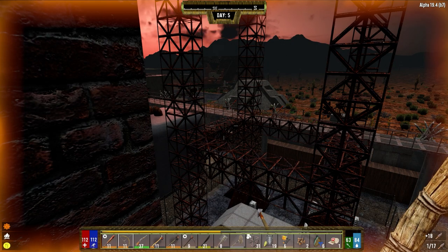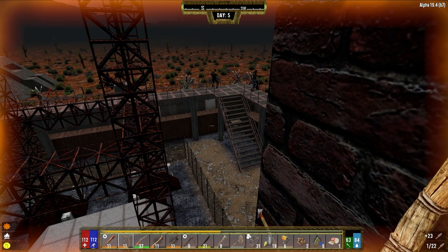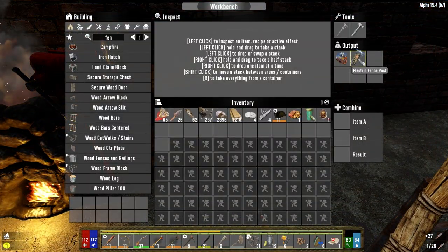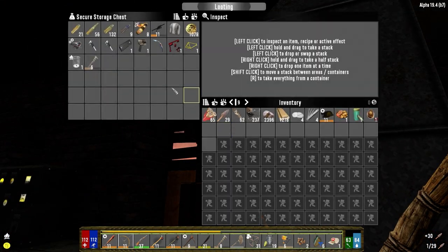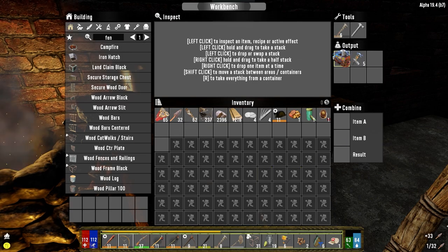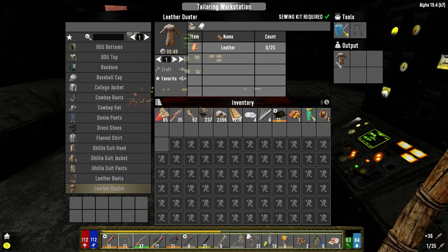Welcome back to another episode of my Darkness Falls series. It's the morning of day five - there's the morning bell. I was really productive last night. In here we've got our generator bank and five electrical fence posts, which is awesome. I should probably drop in a wrench. We've got to get a claw hammer, so those are done for now.